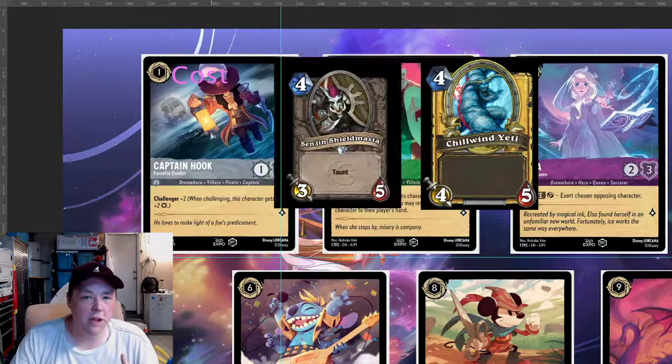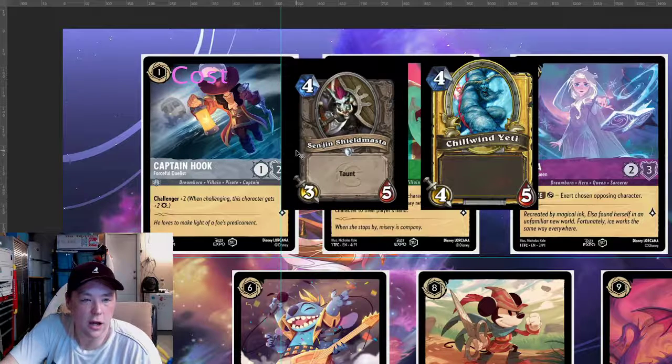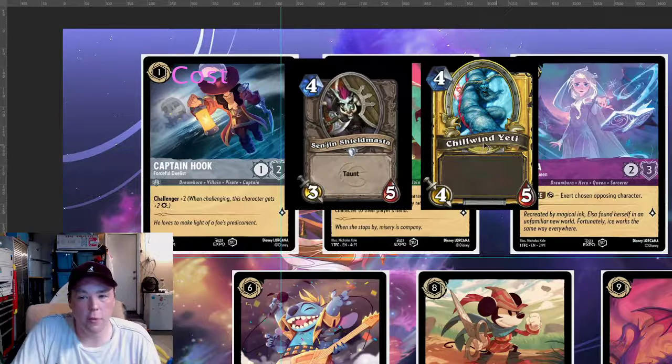I'm going to call it the plus one theory. Essentially, in Hearthstone, the cards have a cost and they have an attack or power and health or defense, similar to the cards in Lorcana. Let's look at this Chillwind Yeti with no special abilities. For a four cost, I'd assume he'd be a four-four, but he has plus one health. So he's a four-five for a four cost — that's why I call it a plus one.